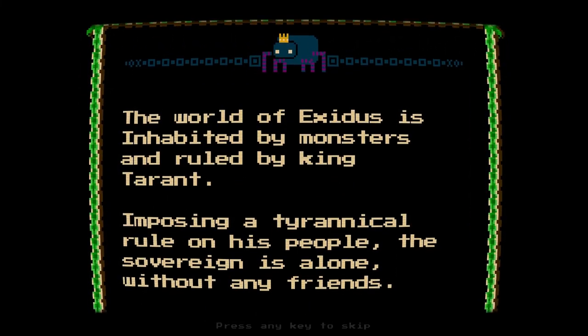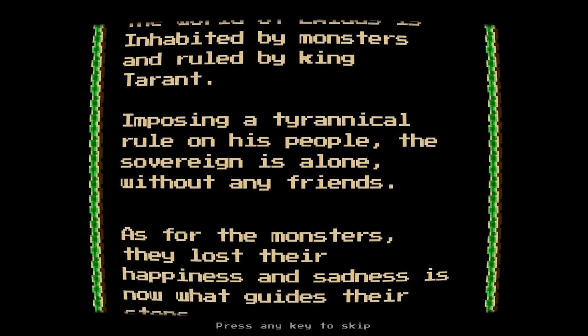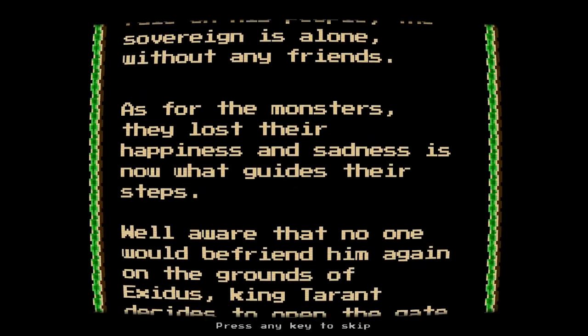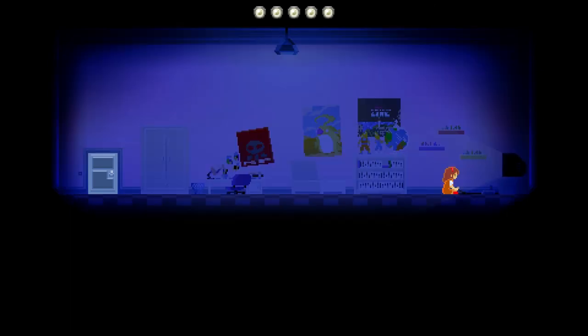I'm liking this. So this intro isn't really necessary — it just explains sort of why you're looking for your teddy bear. I'm going to go ahead and skip this so we can get right to the gameplay. But they lost their happiness. So we start out we're playing games — games within games. Power's out. Oh no. I really like some of these little animations. Look at this — this clearly reads scared, or cold. Cold and scared are pretty close.